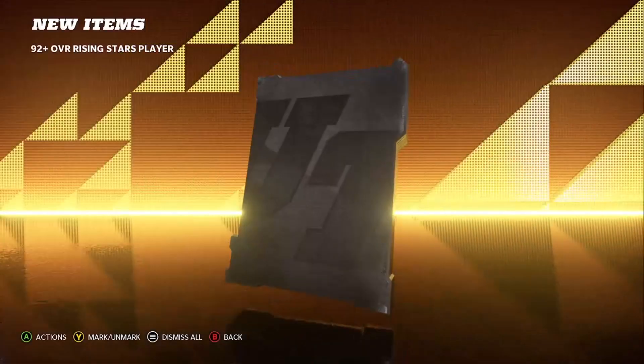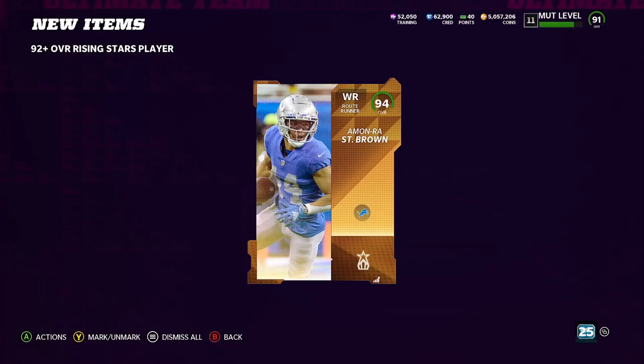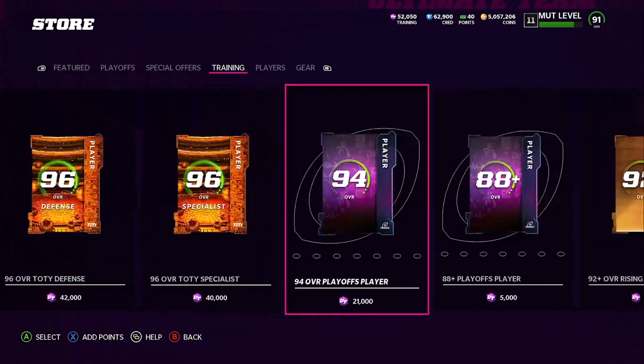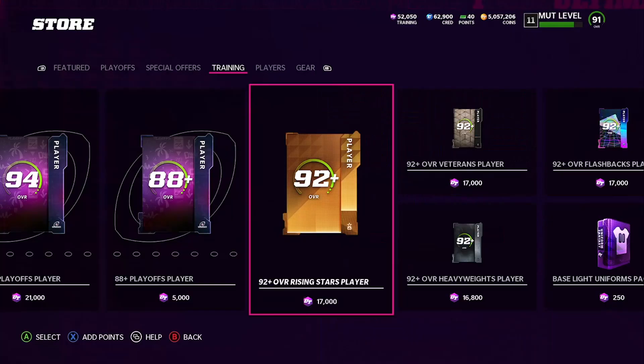I'm opening this up about 20 minutes later instead of right away. There we go — we finally get our first new one, we get a 94 Amin Ross St. Brown! That's a W, finally our first W. If we can get all W's from here on out I'll be super happy.